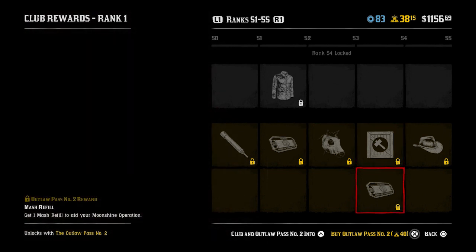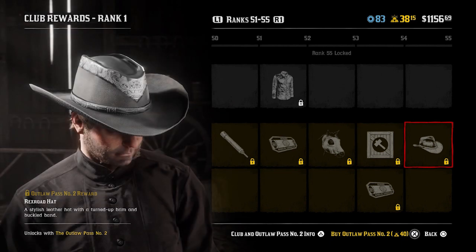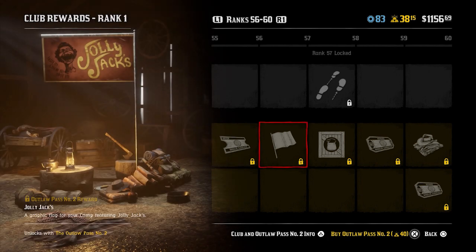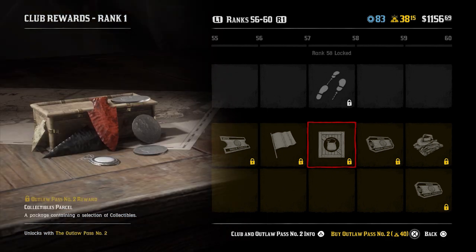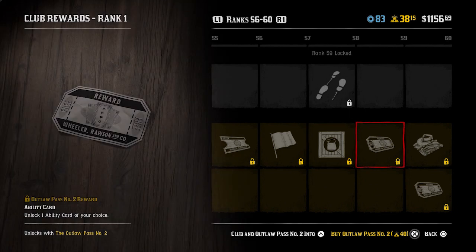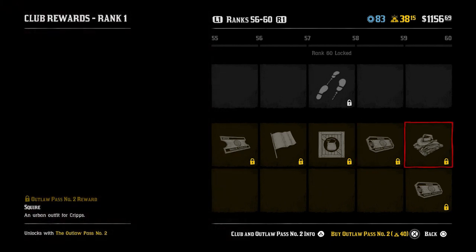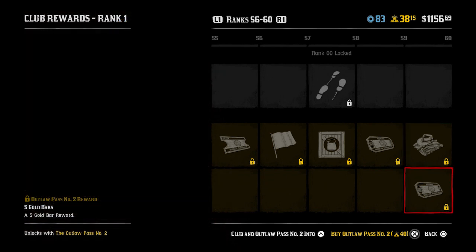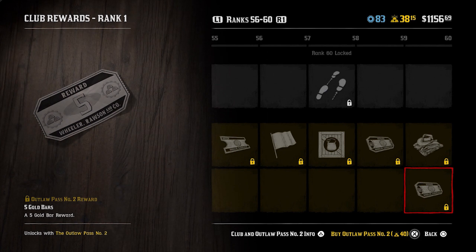Rank 54 is an ingredients parcel and a mash refill. And the Rexroad hat at rank 55 - that is a good looking hat. Rank 56, select outfits again at 50% off. Jolly Jack's flag for your camp at rank 57. Moving to rank 58, you get the collectibles parcel as well as the greenhorn walking style - a new strutty kind of walking style. Another ability card unlock at rank 59. And the Squire outfit for Cripps at rank 60 alongside five gold bars.